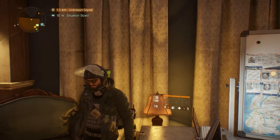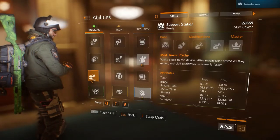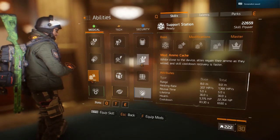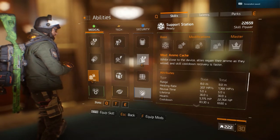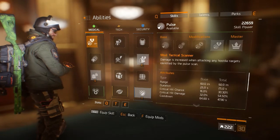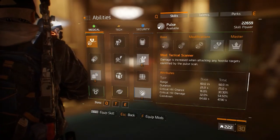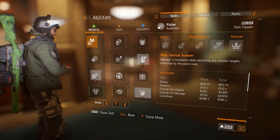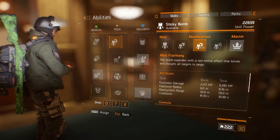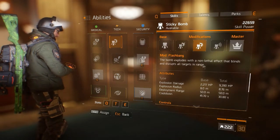Before we go into the challenge mode, I'm not going to be playing it — I just want to tell you some of the abilities you're going to need. Obviously, at least one or two people should be pulsing, because that's a great way to get a lot more damage. Also, at least one person should be running the flashbang — the bomb that explodes with a non-lethal effect that blinds and disrupts all targets in range.